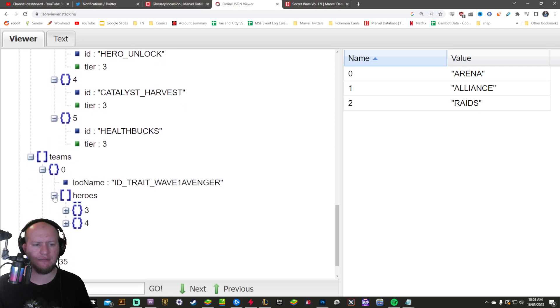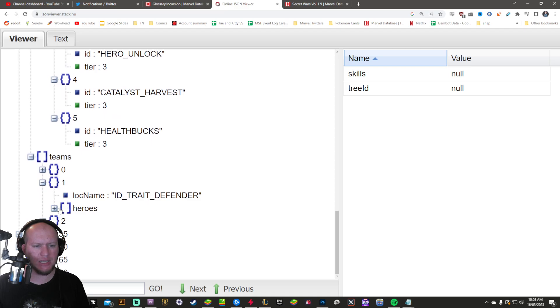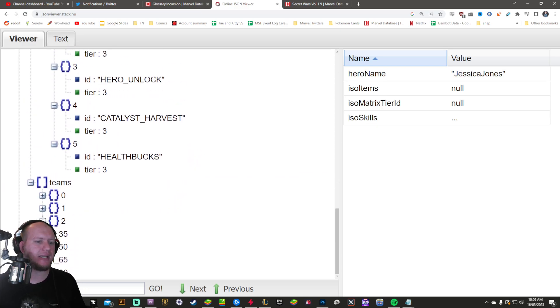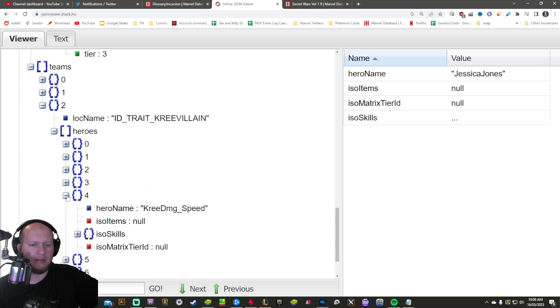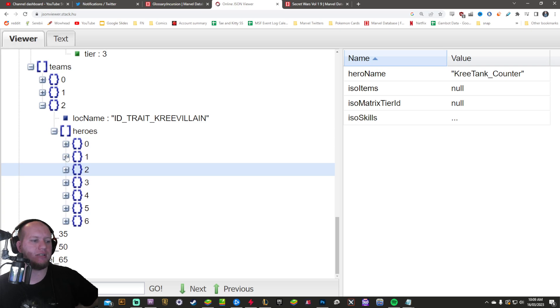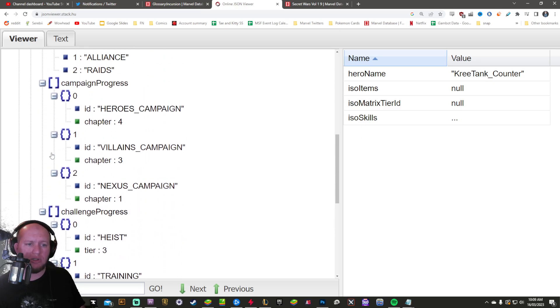For the teams in the level 25 tier, you get your wave one Avengers: Black Widow, Captain America, Hawkeye, Hulk, and Thor. You also get the Defenders: Iron Fist, Daredevil, Jessica Jones, and Luke Cage. And then Kree Villains: Ronan, Minerva, and the five Kree minions — Kree Royal Guard and others. This is a beginner tier to get you started, and the Kree villains team will also help you get close to unlocking Fury, giving you around three stars toward that.